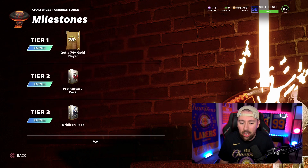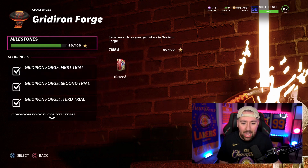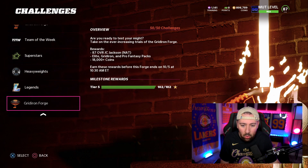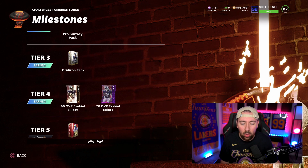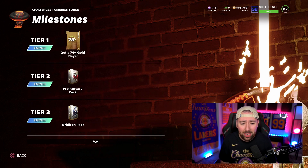I need to get 100 because I'd like to be able to get the elite pack, and I think it's like a mission milestone where if you complete the entire Gridiron Forge, you can proceed forward with another set of solo challenges. But if you want to get this Zeke, you only need 80 stars. Once you get 80 stars, you get that 90 overall Ezekiel Elliott. You also get a Gridiron pack, a pro fantasy pack, and a 76-plus gold player, so the rewards are decent.